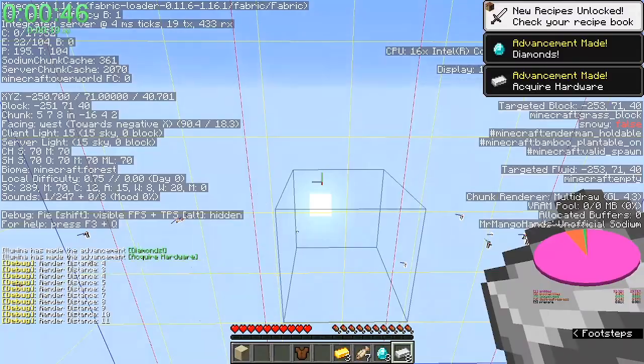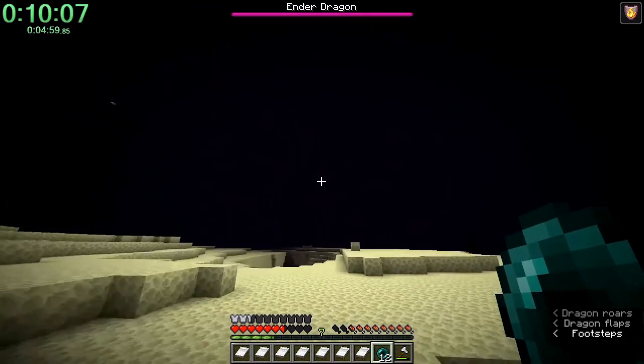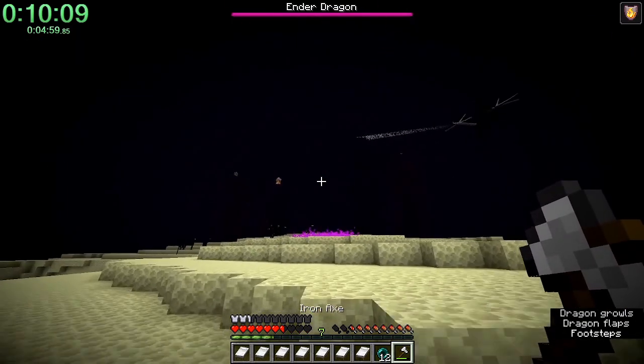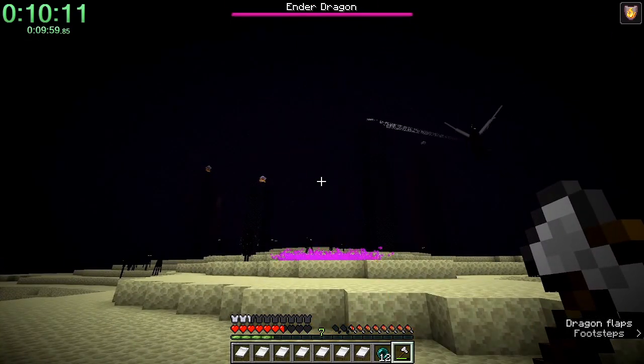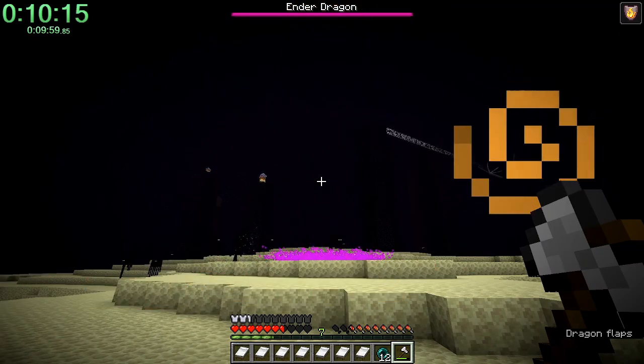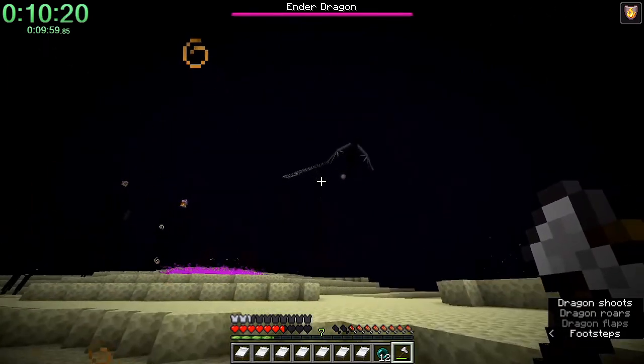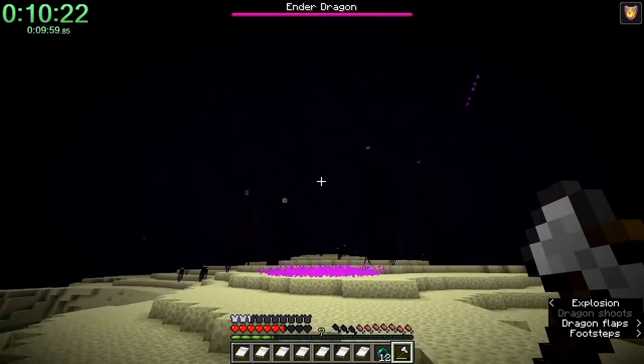The most unfortunate part of this run though was the end fight. Illumina entered the end at 7 minutes and 51 seconds real time, getting a 3 minute and 12 second total end fight. Fairly unlucky, but not that unlikely. Statistically, the RSG waiting strategy that was used here would result in this 3 minute and 12 second time or worse about 24% of the time.